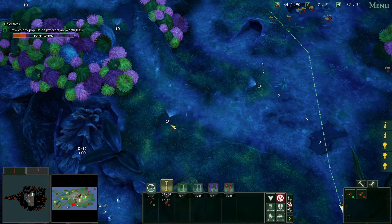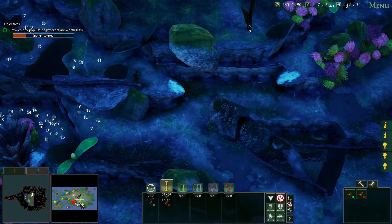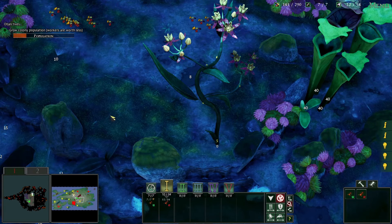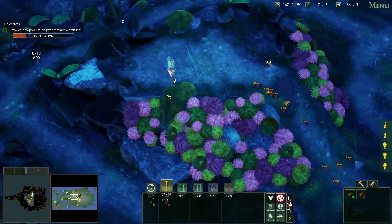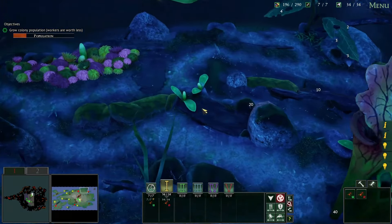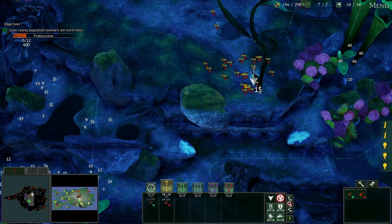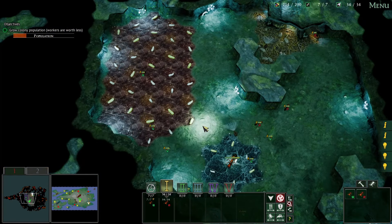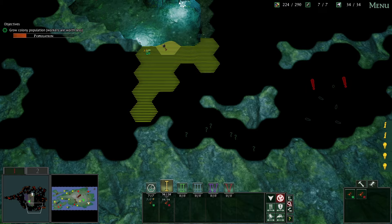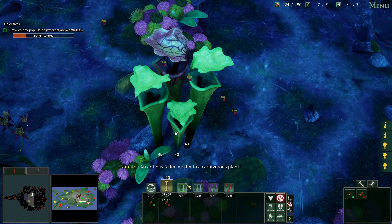Let's go back over here — I need food up there. The tricky thing about this is to know exactly what is accessible and what is not in the very beginning part of it. We can also start getting a second colony somewhere. An ant has fallen victim to a carnivorous plant — bummer, sometimes they do that but usually not.